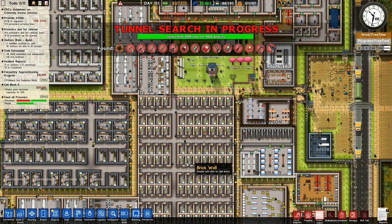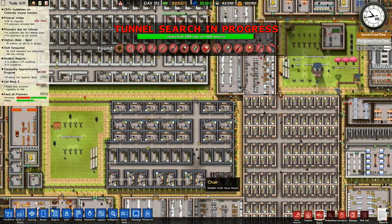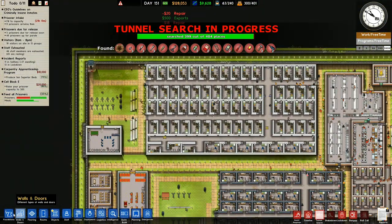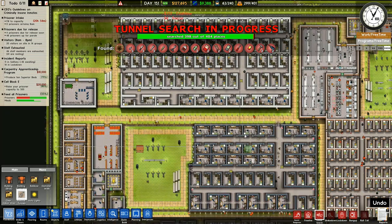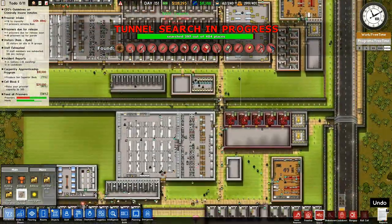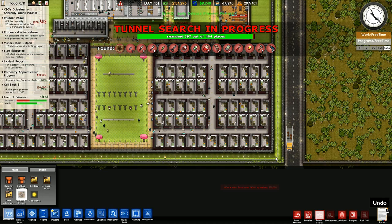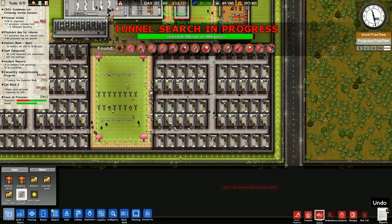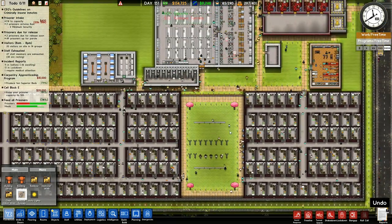I've got 399 places out of 404 have been searched. It looks like they're giving up now, so I will go to Foundations. I'll bring that all the way down over there — $20 to remove tunnels. No more tunnel searching. That will be enough.